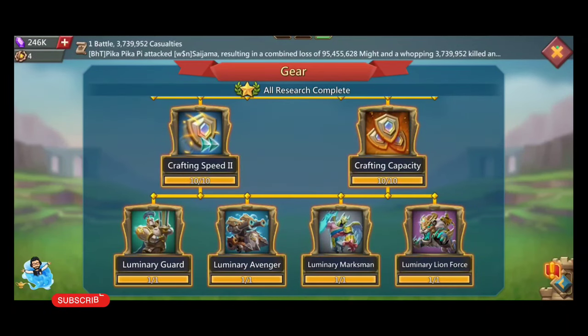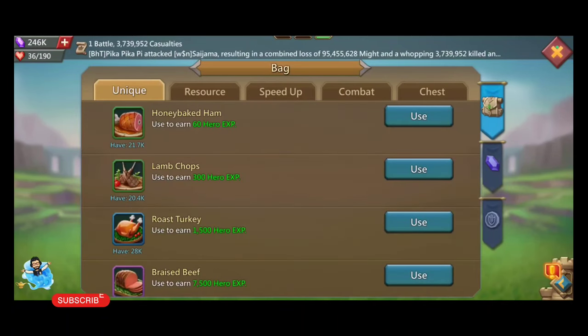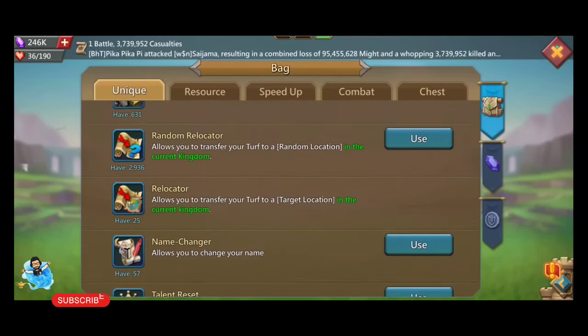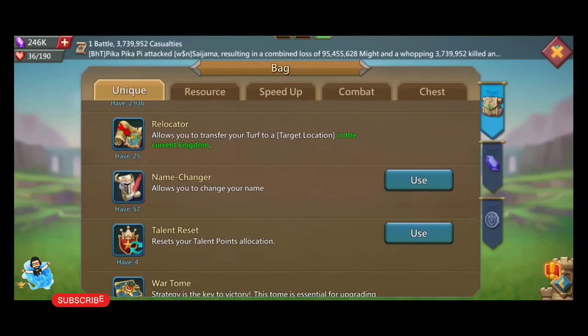As you can see, my gear tree is maxed and I have unlocked all T5. In my bag, I have a lot of VIP points — I'm already at VIP 15. There are 2,936 random relocators.